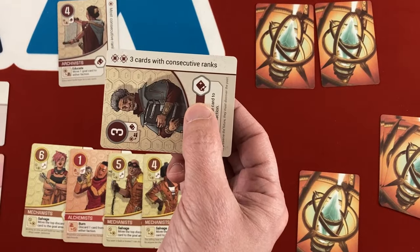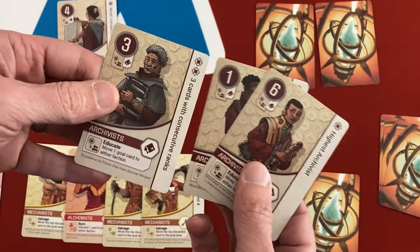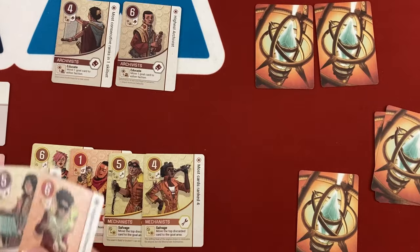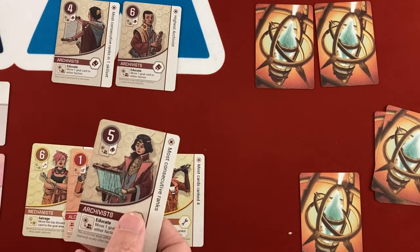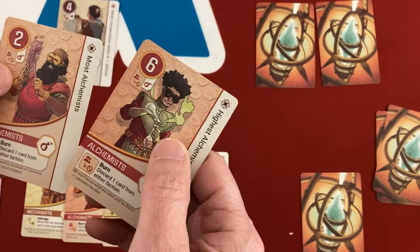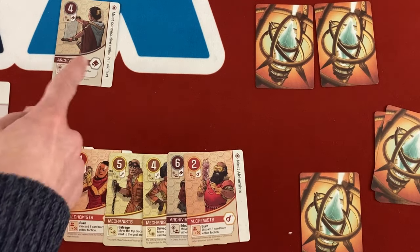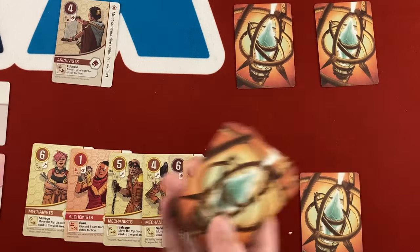Round 3: The next card has a two-point goal, so per the rules the AI swaps it with the top card from the discard — which turns out to be the six Archivist I discarded earlier, which would also win the highest Archivist goal. So for my first play I'll use Educate again to steal it into my faction. Then I play a two Alchemist to get a lower number among all these high cards. I still need to rack up more goals since even all solo goals only gives nine victory points and I need twelve to win.